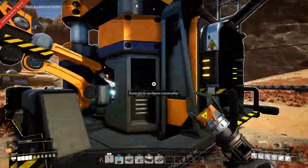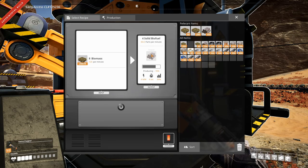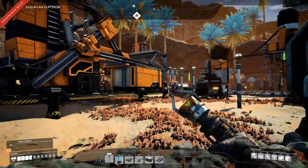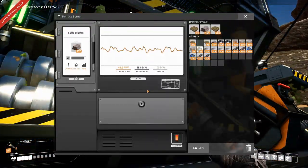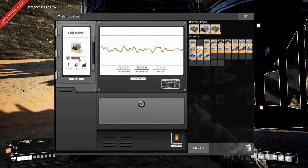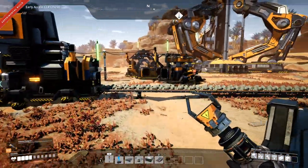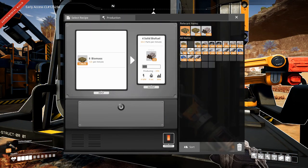I am making solid biofuel because that is way more efficient than just biomass, and I have filled up all our biomass burners with solid fuel as well. Let's just top them up - they are so much more efficient, you can see how slowly they go down. That makes the biofuel a little bit more viable.